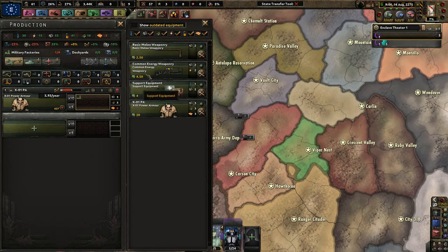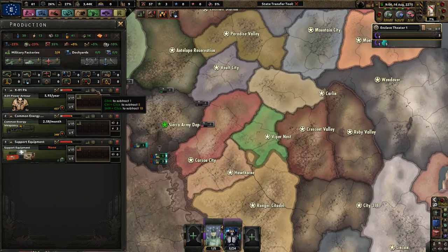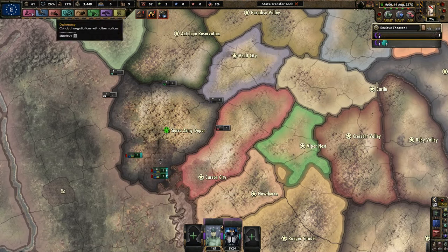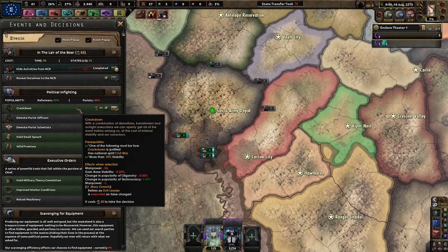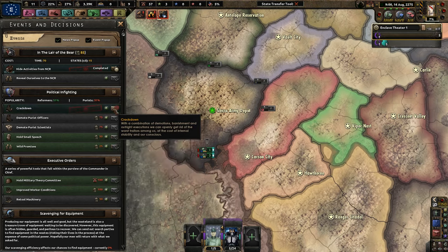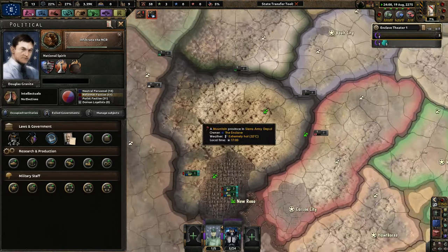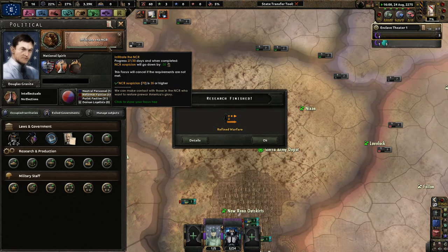We definitely need some power armor, common energy weaponry, and support equipment. We actually have some military factories now — great. We want to do the crackdown: we get less manpower, a little less stability, less popularity of oligarchy, more popularity of technocracy. We have to execute people from time to time — so be it. We are at 51%, which is actually very, very important.